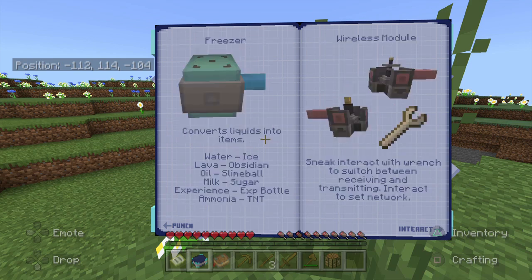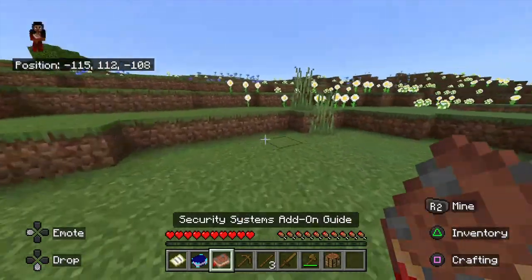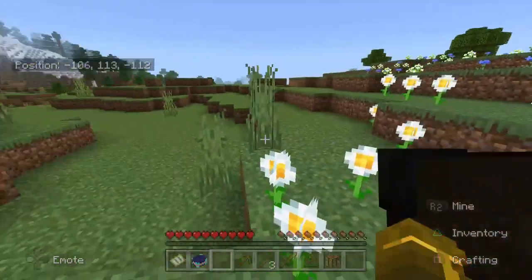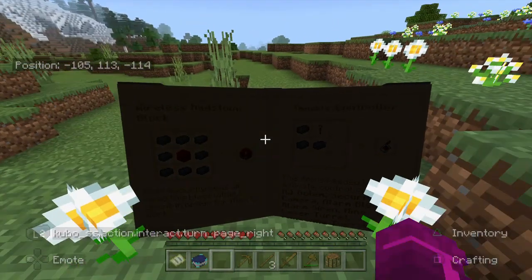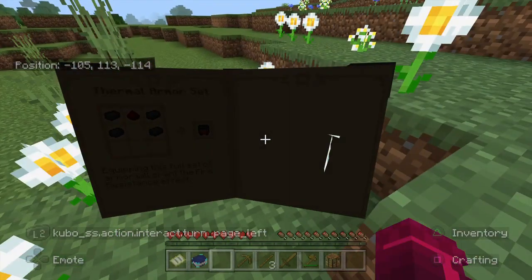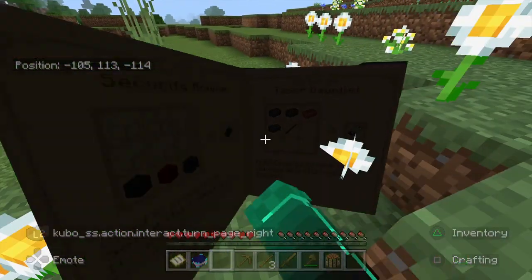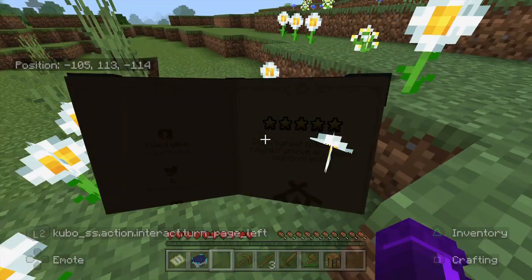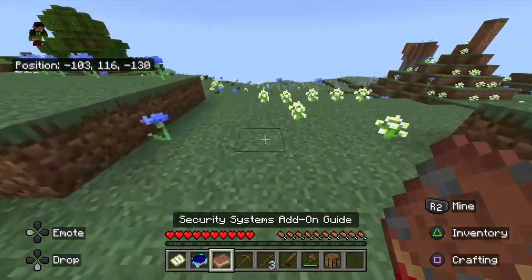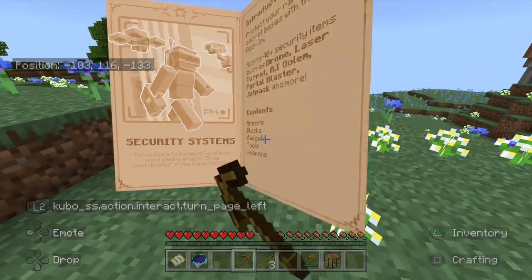We need to start finding material to create a wrench. We also have the security systems add-on guide, which covers interactions. Shoutout to the people that made this stuff — we've got thermal armor, security monitors, and taser gauntlets. Let's grab the book; we're going to need it. Look at this — it's a massive book.